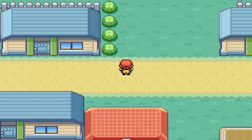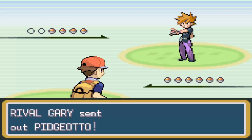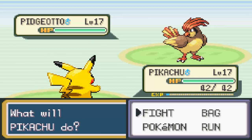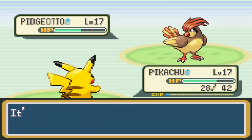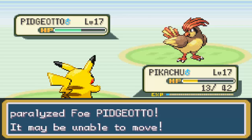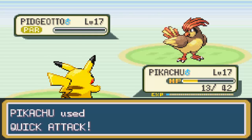Next part of the walkthrough: we go up here to the Nugget Bridge, and this is where we meet Gary, our rival. He sends out Pidgeotto — for Pidgeotto you'd want an Electric type, which I have right here, or a Rock type if you caught a Geodude with Rock Throw. Thundershock almost does the damage I'd like. There's a Static proc, which paralyzes the Pidgeotto — no need for Thunder Wave. At 1 HP, let's do a Quick Attack to finish the job — and Pidgeotto's down.